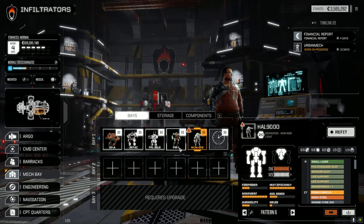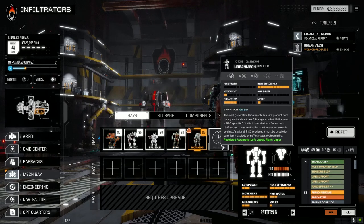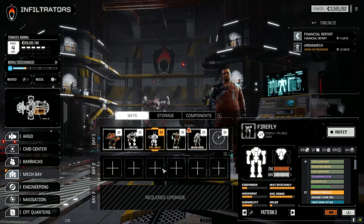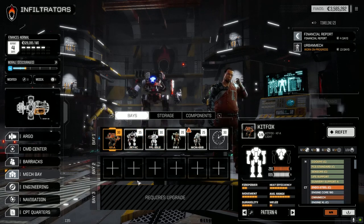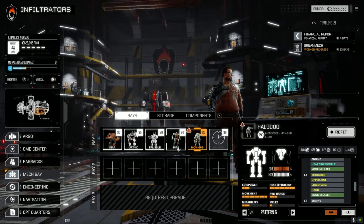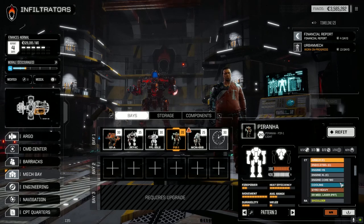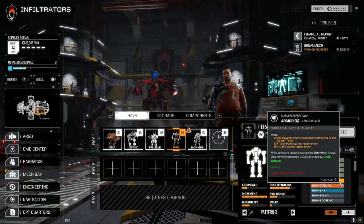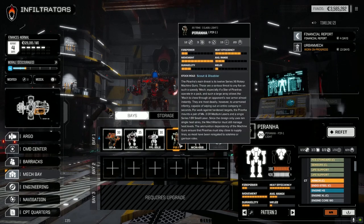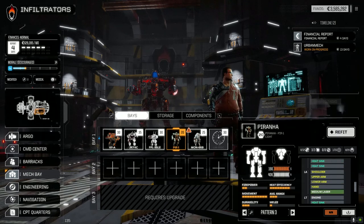This mech is going to be one of the first ones I get rid of. I can't do anything with the paint on it. Look at the difference between the Piranha and the Mongoose — it's just not happening for me. I think we'll leave the Mongoose off for now, although it is running with five or six medium lasers and a Beagle probe. This guy is our TAG unit, so I may have to reassess now that we won't have five mechs in the field — only four.